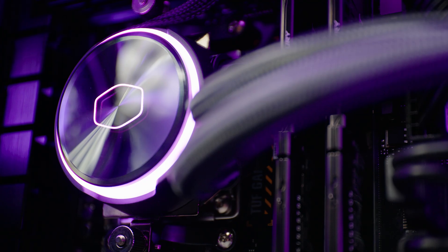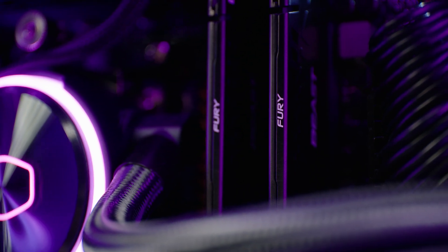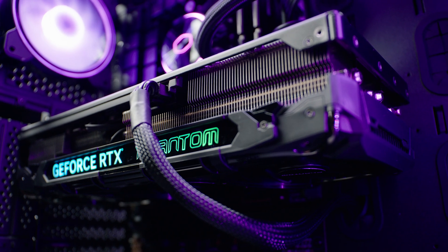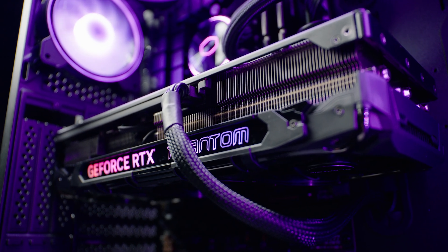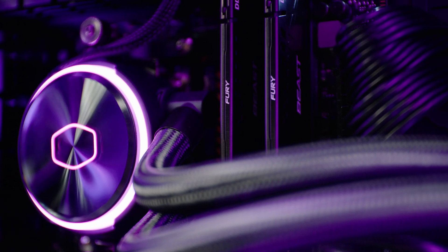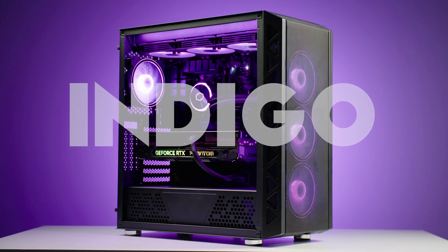For a high-end experience at 1440p or maybe even 4K, take a look at the Refract Indigo with a Ryzen 7900X3D and RTX 4080 Super, priced at £2,699. This powerful PC is sure to offer an immersive flying experience with stunning visuals and smooth performance. The 7900X3D's advanced architecture ensures top-notch performance while the 4080 Super handles the most demanding graphics. It also comes with 32GB of memory, 1TB of high-speed storage, and is part of the Overclockers Refract range, which is pre-built and ready to ship to you next day.